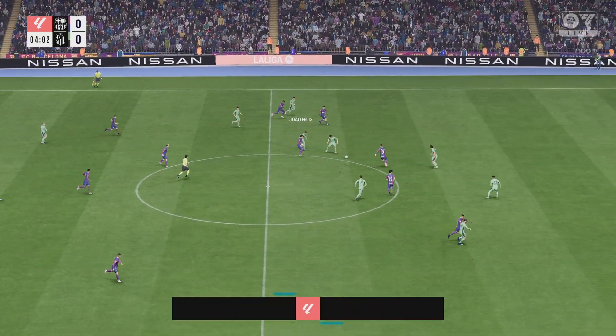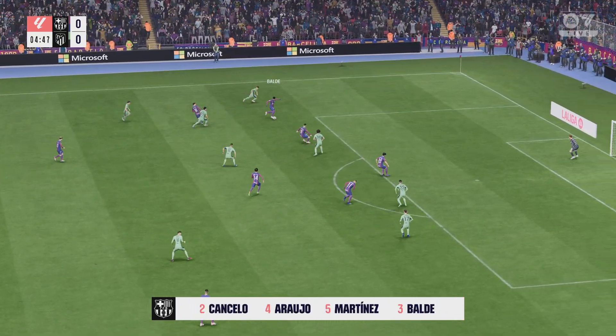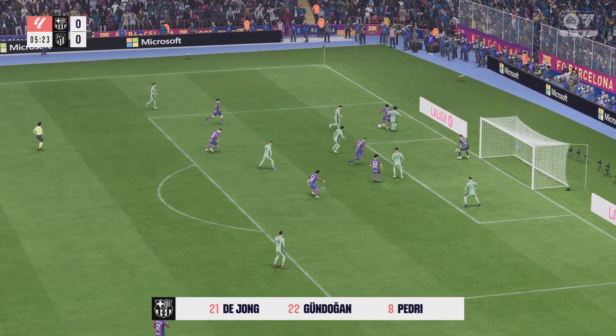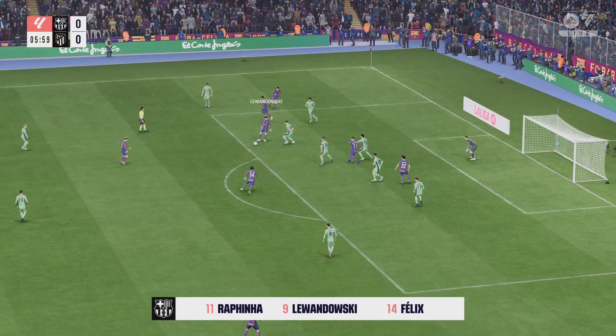This is the Barcelona team sheet. Marc-Andre Ter Stegen is in goal, Inigo Martinez plays alongside Ronald Araujo in central defence, Pedri plays alongside Frenkie de Jong in central midfield, and leading the line is Robert Lewandowski.